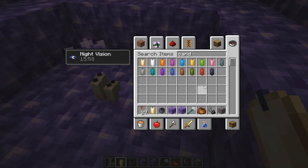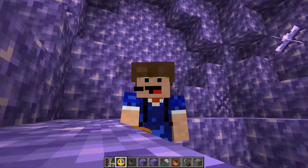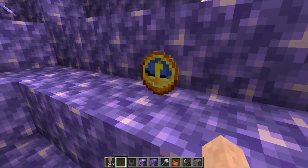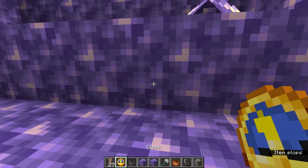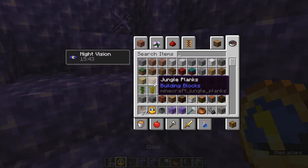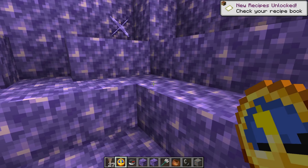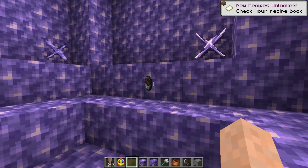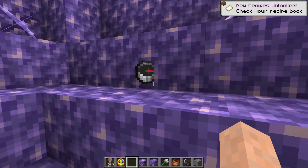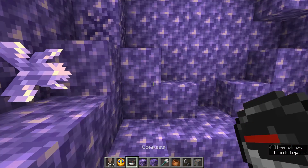There are two more texture changes: the clock and the compass. That's definitely completely different textures. This is the clock texture right now — it's a lot more gold than it used to be. And the compass, which we already saw earlier, has more of an iron tint at the bottom. I think they want it to be more consistent with the other iron and gold items. That's what the compass and clock now look like.